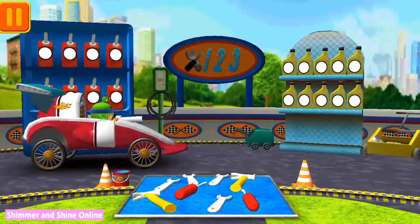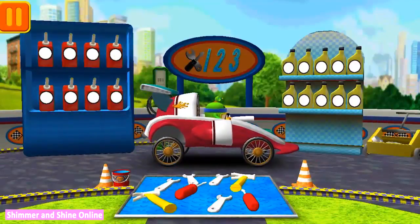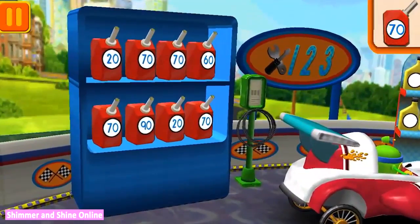Time for a pit stop! This is where we take care of our cars so we can get back to the track! We need gas cans with the number 70! Find the cans with the number 70 and drag them to your car!